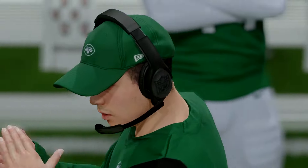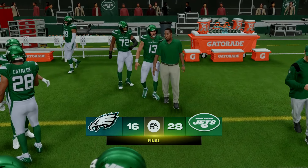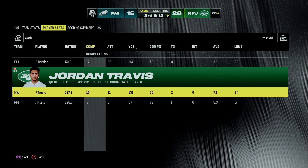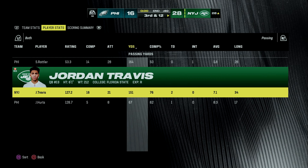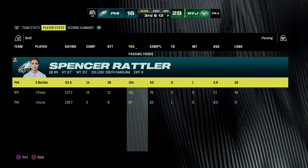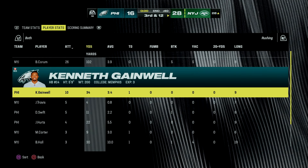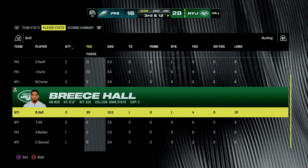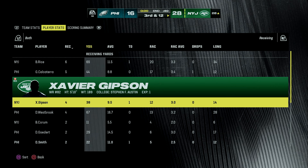We jump to the end of the game where we get the win 28 to 16. I left Jordan Travis in the entire game to get him as much experience as possible. Final stats for Jordan Travis: 16 for 21, 151 yards, two scores. Jalen Hurts threw a touchdown; their backup Spencer Rattler threw no touchdowns and one interception. On the ground, Blake Corum ran for 100 yards. Receiving: Brendan Rice had 6 for 69 and a touchdown, and Xavier Gibson also got a touchdown. We start 1-0 in the preseason.